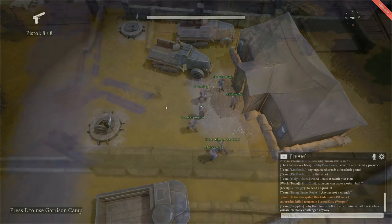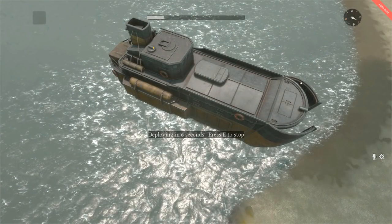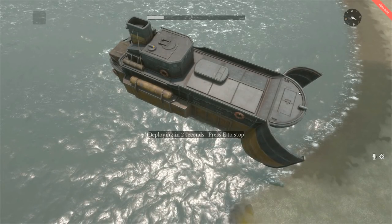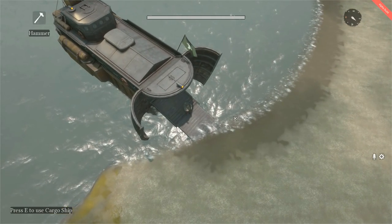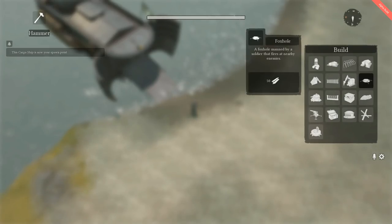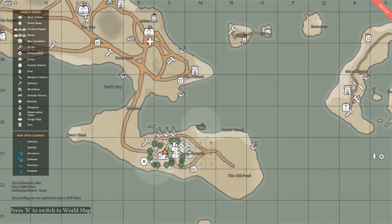The new content for this update includes a new vehicle: the Cargo Ship. The Cargo Ship is a heavily armored vessel that can permanently deploy into forward bases on beaches. Once deployed, construction vehicles can be built within its vicinity, and it will act as a forward operating base for incursions into new territory. The Cargo Ship costs 300 refined materials, has a crew of 1, and slots for 12 items. It has zero armaments and is meant to deploy on beaches, so it will be extremely vulnerable during the opening phases of an amphibious invasion.